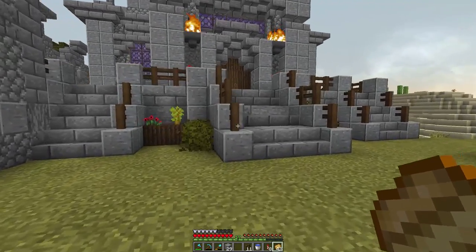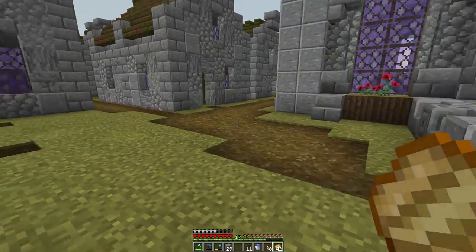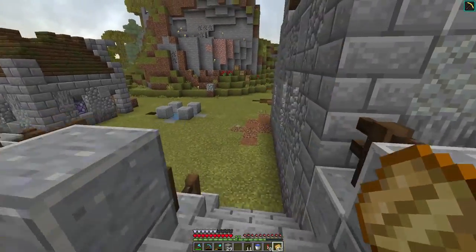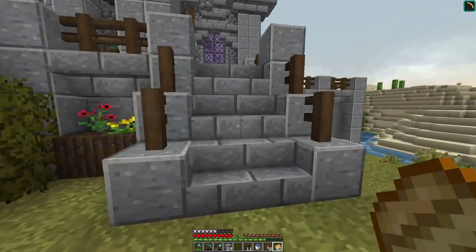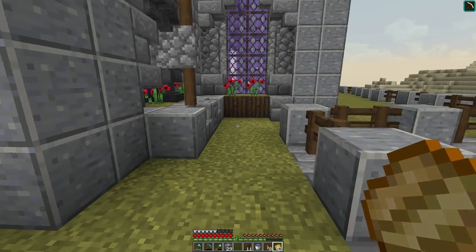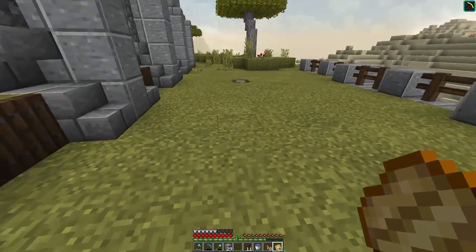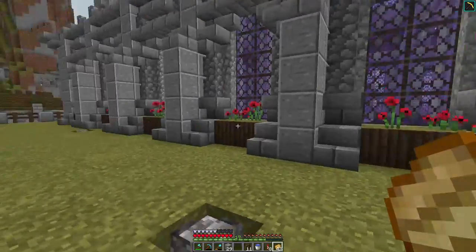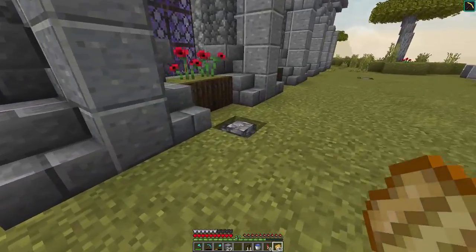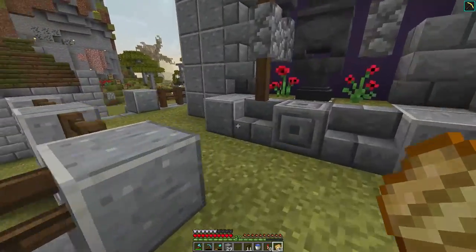We've got one staircase that's a little bigger and longer leading up into the temple, and then one over here. I'm going to put some market stalls right here just to make this a little square area. Then we have another staircase here that I pulled out a little more so it's a nice two-wide walking area. These walls are just to let light in below in the chapel, so we'll probably just get rid of them.